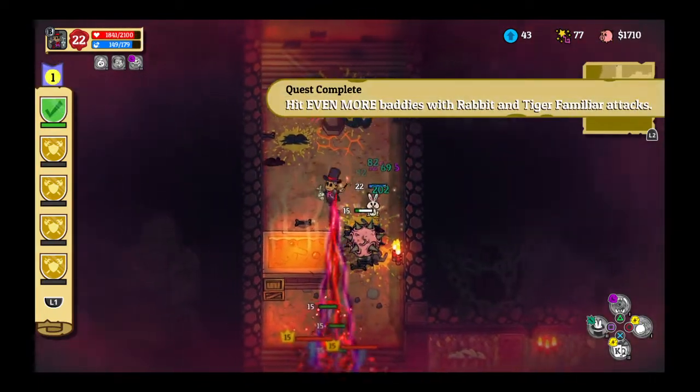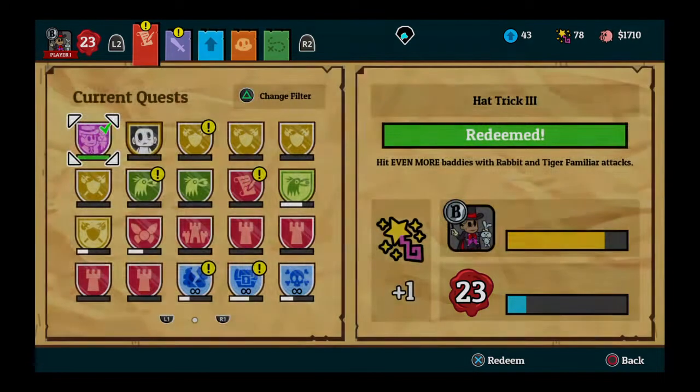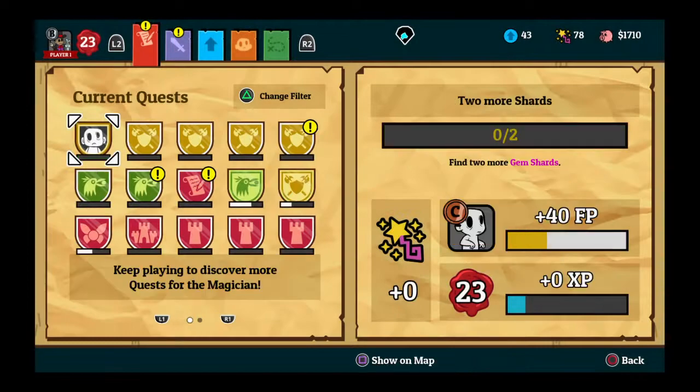Oh, we got a goodie! Level 23, woohoo! Unfortunately I can't level up my magician anymore, but what we can do is swap over to the zombie - he's pretty sweet.